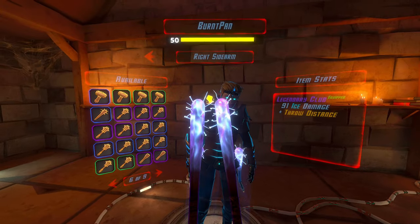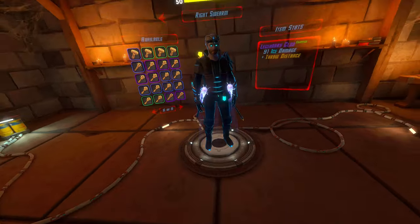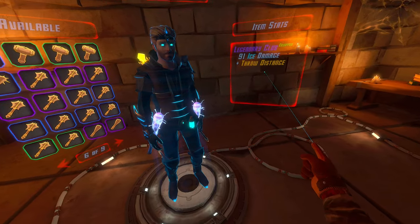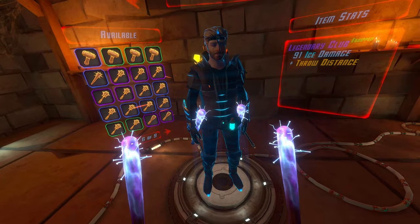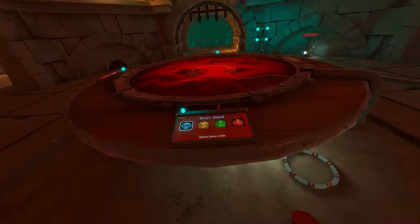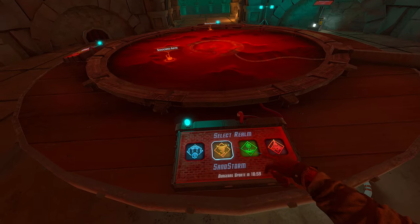I guess the nails are the same way — that is very weird. But they're one of the highest damaging weapons and they have plus throw distance. I don't know if that actually does anything, I can't tell. Ice damage is pretty good, so we'll leave it at that. In my opinion, these are the ugliest looking weapons, especially when you'd think a legendary weapon would look really, really cool.